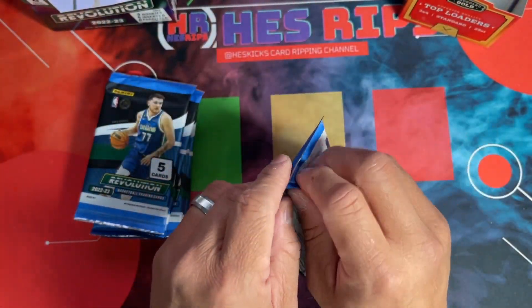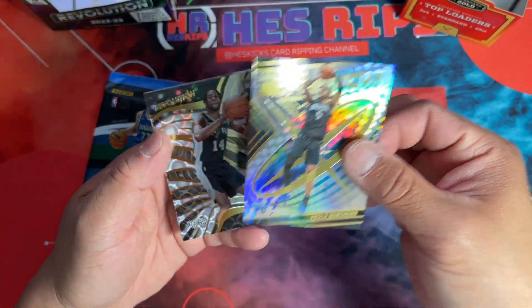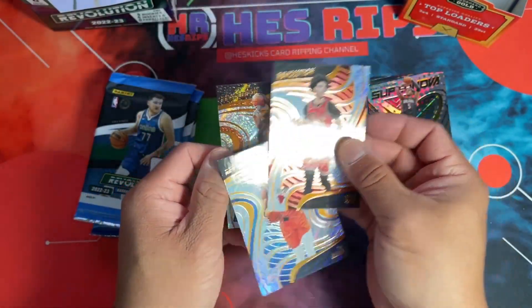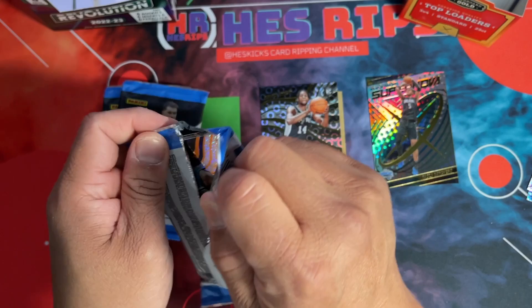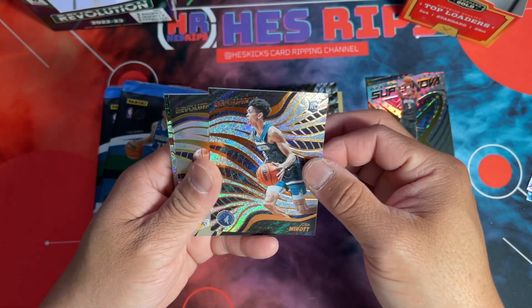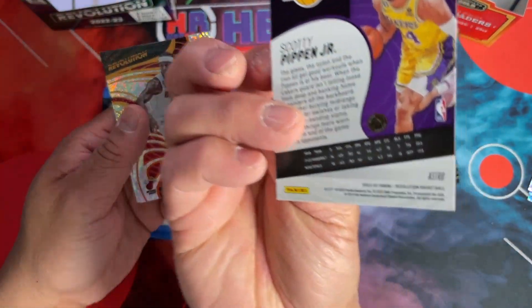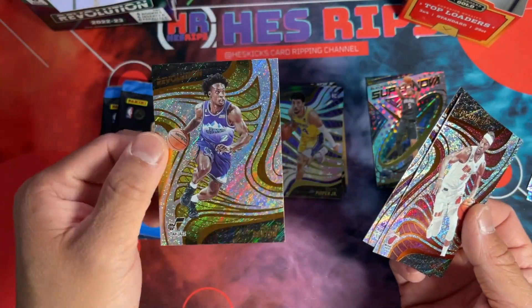There's Paolo Banchero to start us off — that's the Groove. Alonzo, Trey, and Chris Paul on the base ones. The product looks pretty crazy honestly, really like the way Revolution works — it's just so shiny and fun. There's Josh, a Scotty Pippen Jr. in the Astros colorway, and Butler. Barnes — I like the gold on that, it's fire.